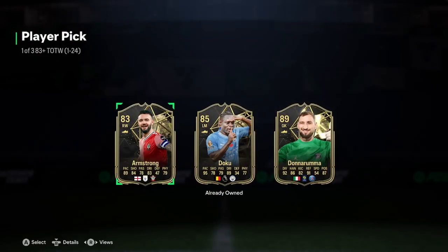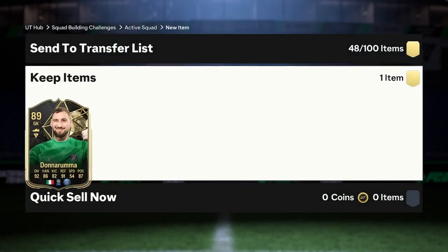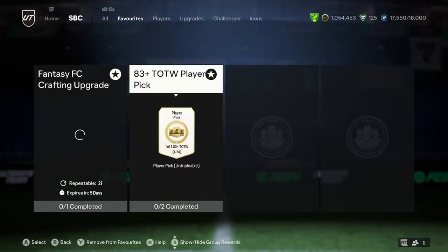83 Team of the Week pick - let's open it up and see what we're going to get. I thought it was going to be an absolute stinker there for a minute, but we get an 89 Donnarumma, which is premium for that. He's in a 51 plus player pack, I've just realised.